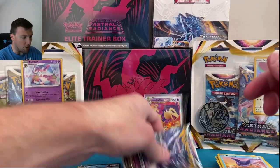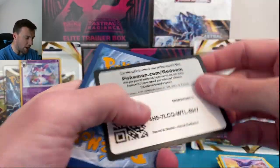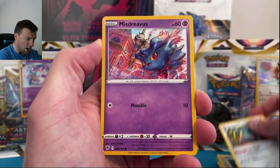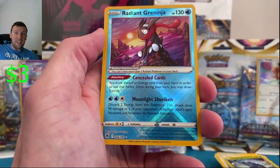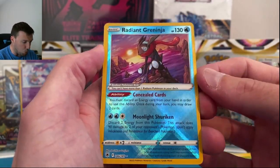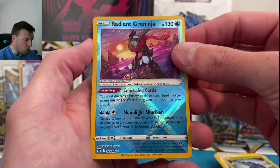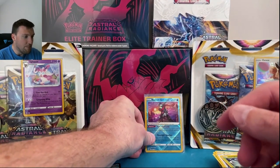Pack six — the last of the six single pack blisters — white border code card, radiating Trainer Gallery vibes. Six for six! Bronzong, Mystery Boost, Barboach, Heracross, and radiant Greninja! One of my favorite-looking cards in the entire set. I love my water Pokémon — that's why we do the water thing. Look at how cool that is. Radiant Greninja with a Vespiquen — six for six on the single pack blisters!